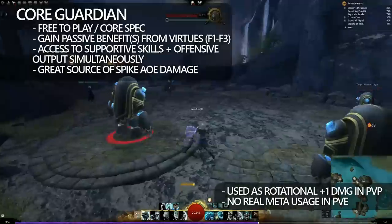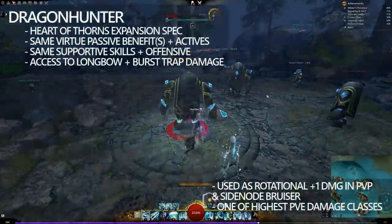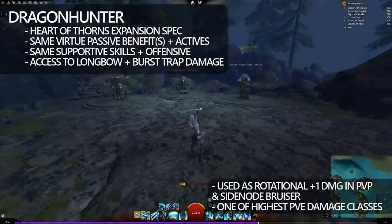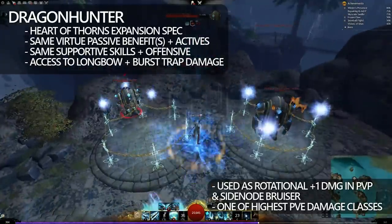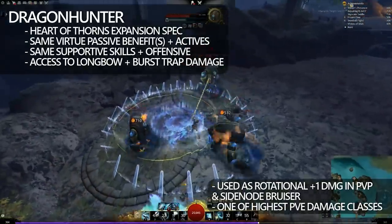Core Guardian gains benefit from its passive virtues on the F1, F2, and F3 skills, and those can also be activated for additional benefit. Dragon Hunter is actually very similar to core Guardian — the only difference being that the virtues have slightly changed, and now you have access to a longbow. You also gain additional skills like traps, which are actually the main staple of the Dragon Hunter damage source, and you still have access to a lot of your teleportation skills and offensive and supportive utilities.